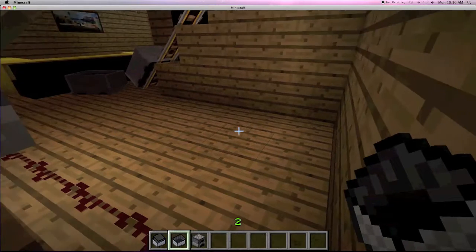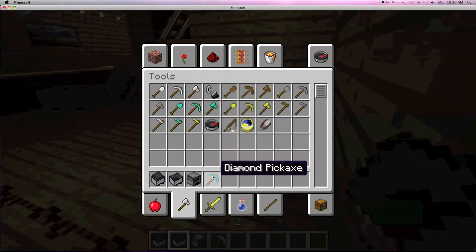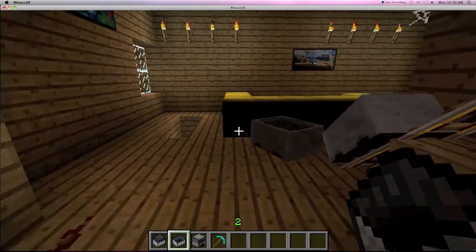I just got stuck because this is creative mode — my spacebar got stuck with the flying button. I get a couple weapons out and that's pretty much what I do. I just look for weapons and I go outside.